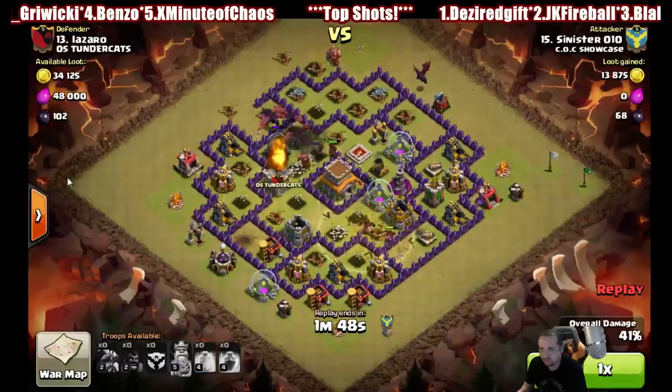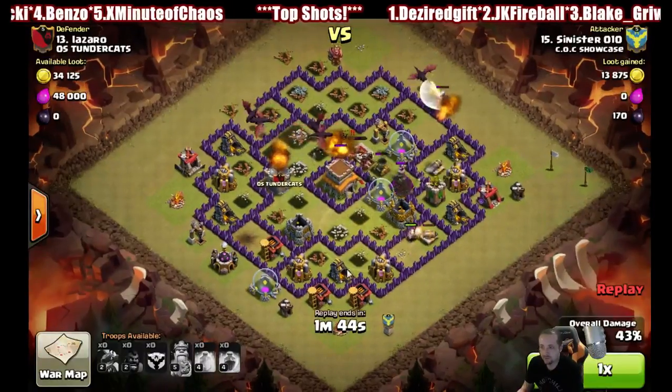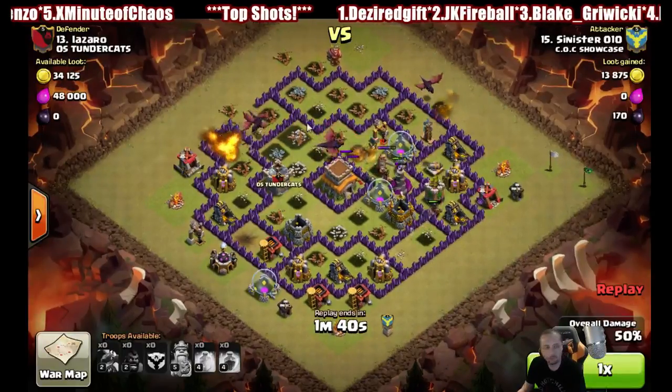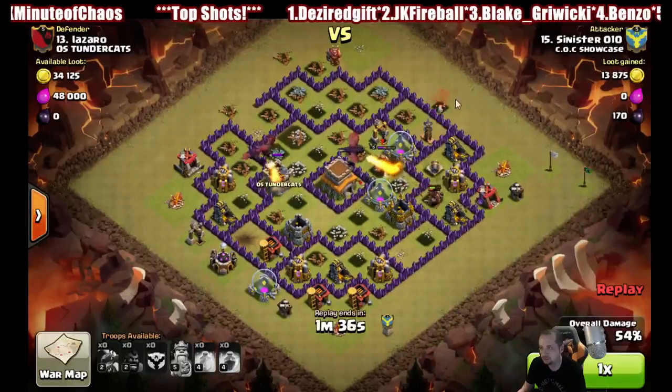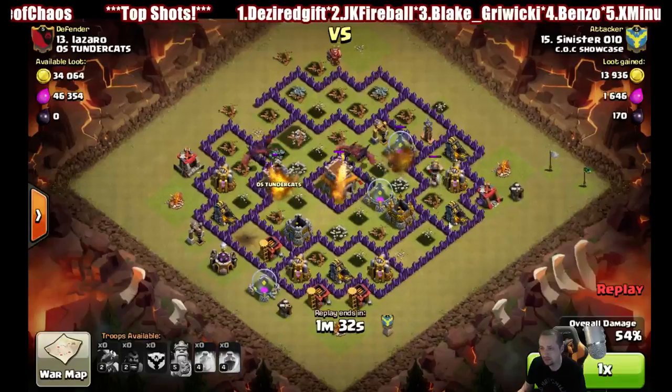After that, the dragons can just clean up the rest of the base, because anything else other than air seeking mines poses almost no threat to them. These are level two dragons. You can see there's one air seeking mine on the right, but the hogs are still alive and putting in a lot of work.